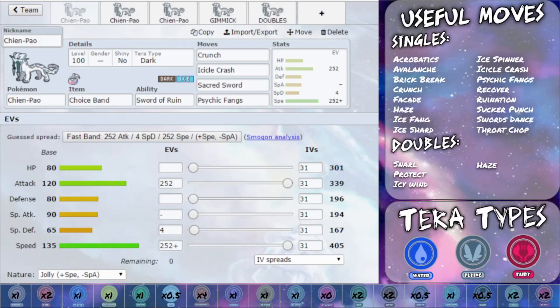Brick Break to break any screens, because screens do come and go. Crunch — powerful STAB dark type move. Facade, just in case you get a status condition, it can double in power. Haze to get rid of any setups — if there's a Pokémon setting up things like Iron Defense, you can get rid of that using Haze. Ice Fang is a bit of a weaker attack compared to the others but still usable. Ice Shard has priority, which allows you to go before any other Pokémon.